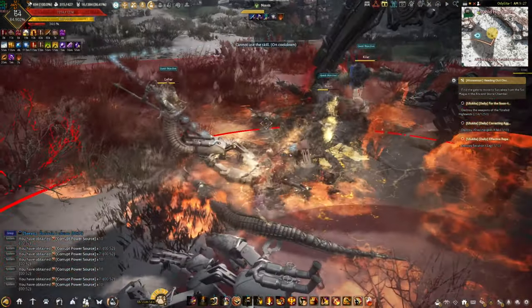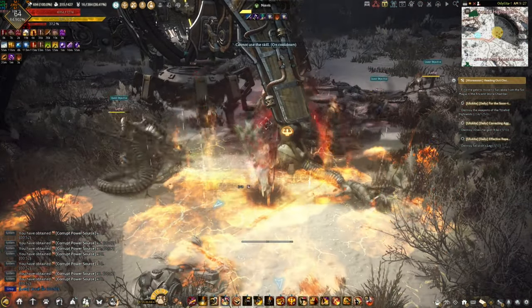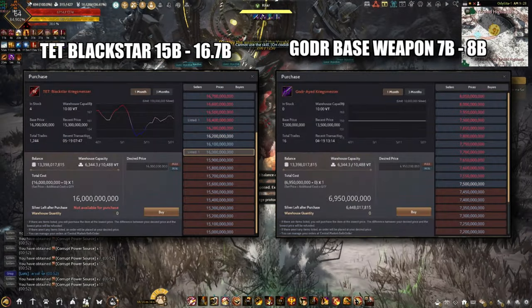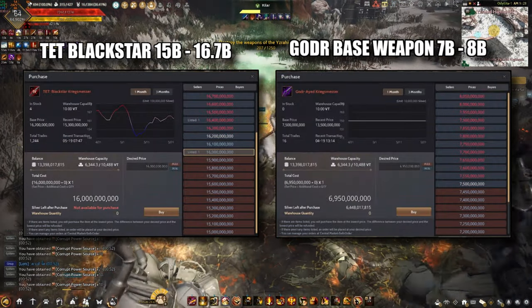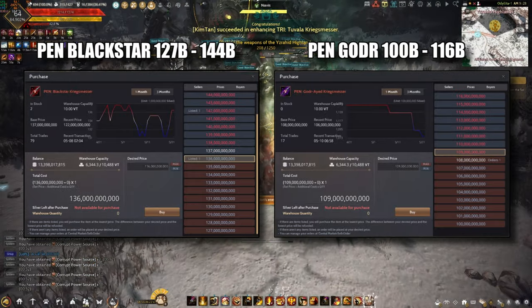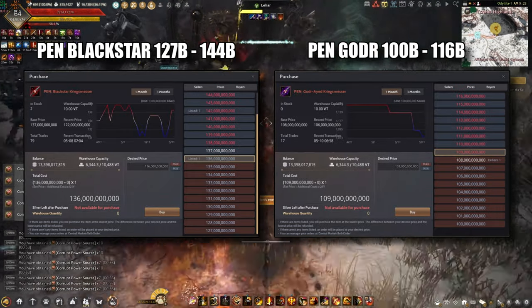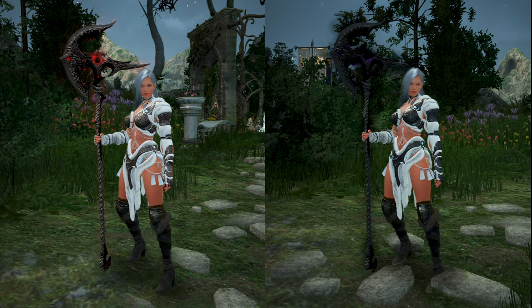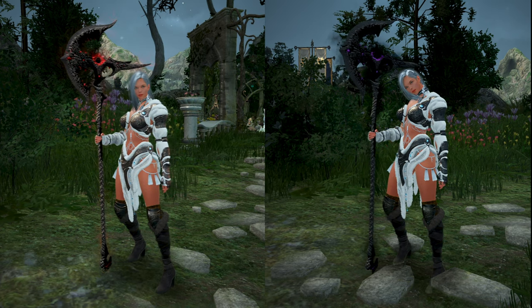Godir weapons look so good on paper, but in the long run it will be a very expensive route. And I know what you are thinking — you are going to sell the Godir weapon once you are done with it, but you still lose in that situation because for some reason Godir weapons are cheaper compared to a Blackstar weapon. The only good thing I can think about the Godir weapons is that it looks cool. And that's about it.